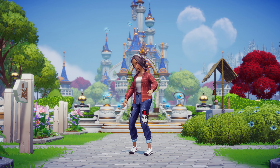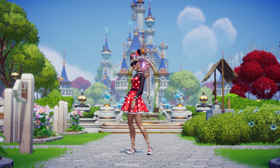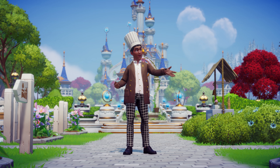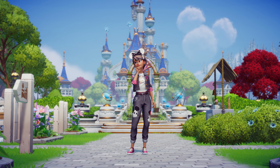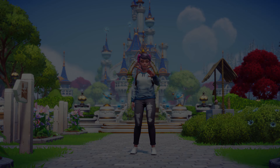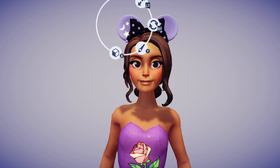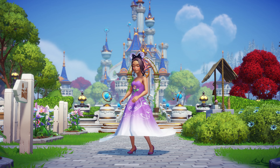You'll begin your adventure by creating your avatar. There are tons of options to pick from. Express your inner self by choosing from an ever-growing range of clothing and accessories that you can customize using the Touch of Magic tool to reflect your mood of the day. Wear it proudly and show it off to all your Disney and Pixar friends in the valley.